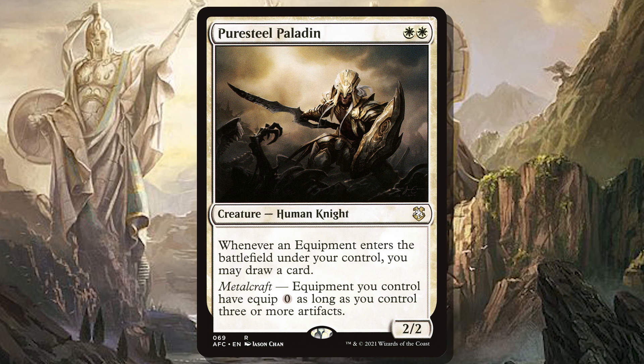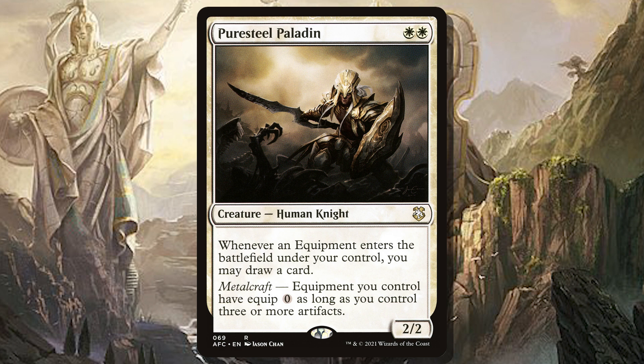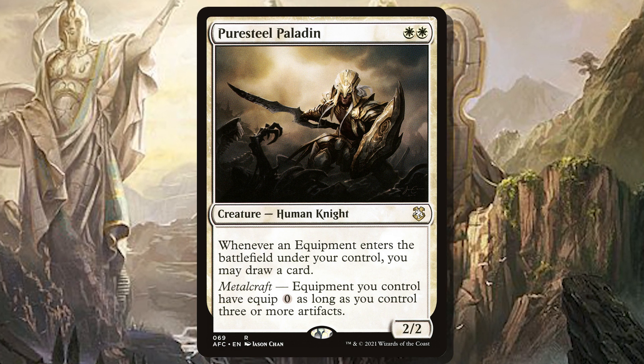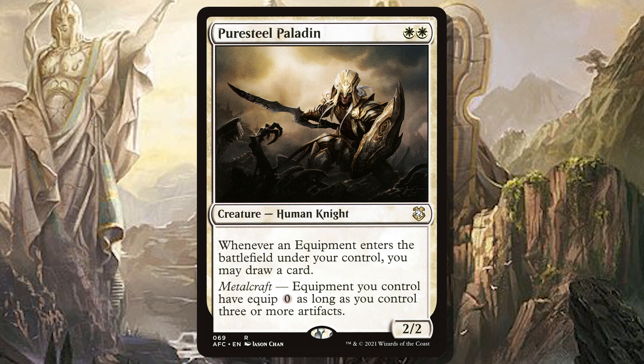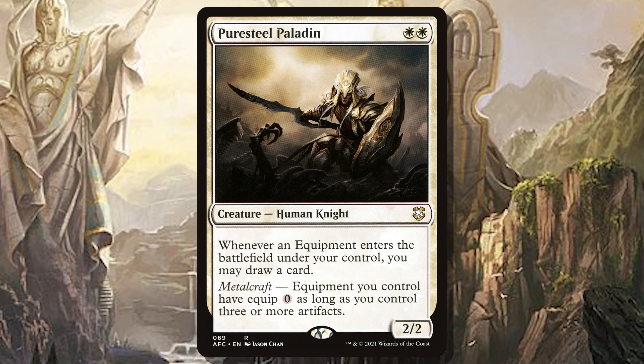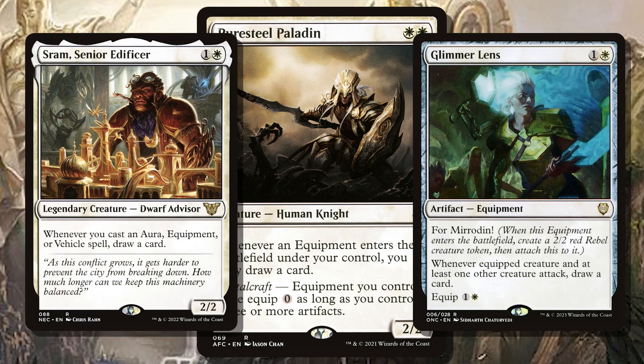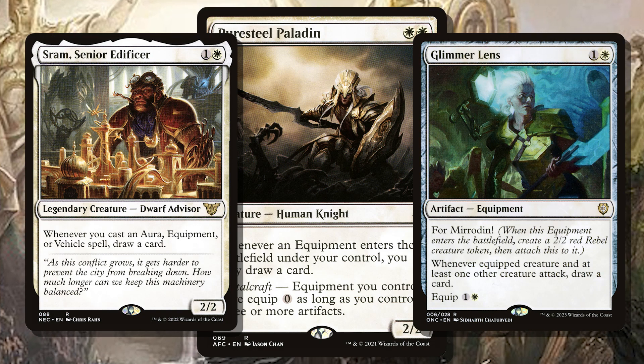Puresteel Paladin is WW for a 2/2 human knight. Whenever an equipment enters the battlefield under your control, you may draw a card. Metalcraft: equipment you control have equip zero as long as you control three or more artifacts. Puresteel Paladin is great because it's got that free equip cost — you're going to have plenty of artifacts — and the card draw is a really important piece of these kinds of decks. These reprints are going to help form the core of the deck: cheating equipment onto creatures, not worrying about equip costs, keeping the deck focused on attacking and streamlined.